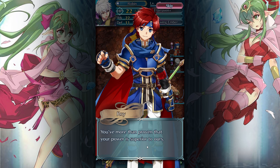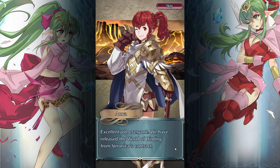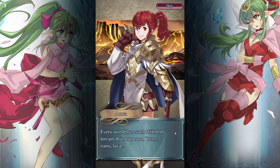'You've more than proven that your power is superior to ours. Well done, Prince Alphonse. But I believe most of the credit should go to your talented tactician, Kiran. Farewell. Maybe we'll battle on the same side someday.' How odd that this contract has plot devices built into it. 'We have released the World of Binding from Veronica's contract. That was our toughest battle yet. How are you holding up, Kiran?' Every world has such different terrain — trees, ruins, lava.